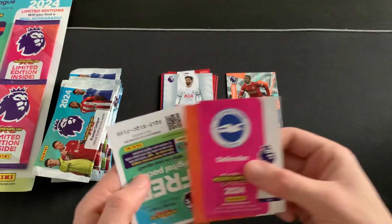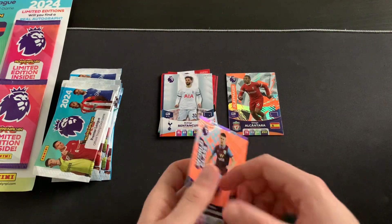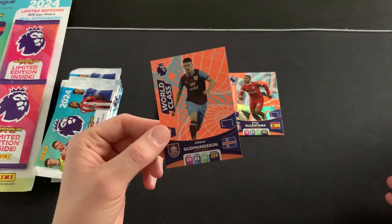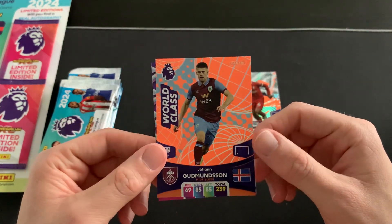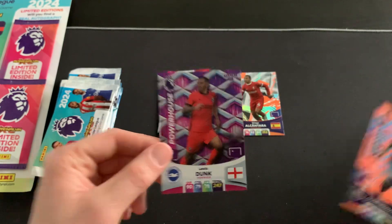There's a code card in packet two as well. I haven't packed a golden baller out of the standard packs this year - they're easy to spot when opening with that bright gold colour and different edges. We also have a World Class Joran Gudmundsson of Burnley and a Powerhouse Lewis Dunk.